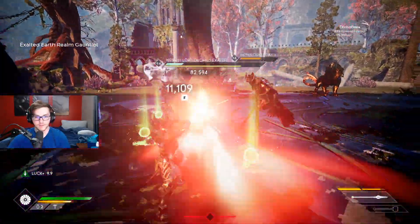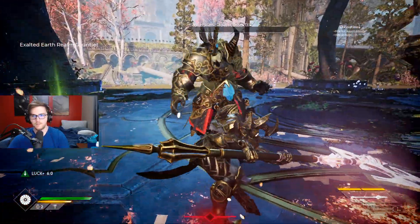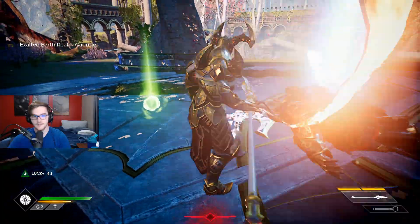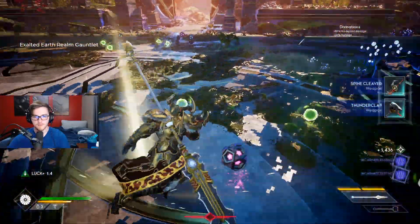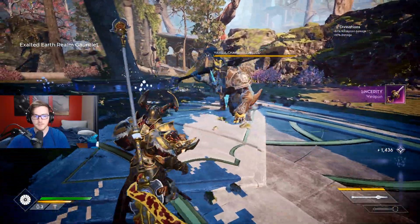You have to avoid those wind-up attacks that are red - the grappling attacks. They will one-shot you with the current modifiers these bosses have. I shouldn't have to use much on this first boss.